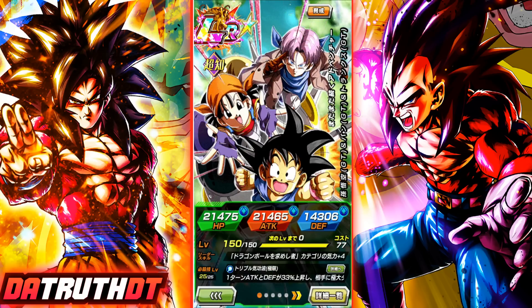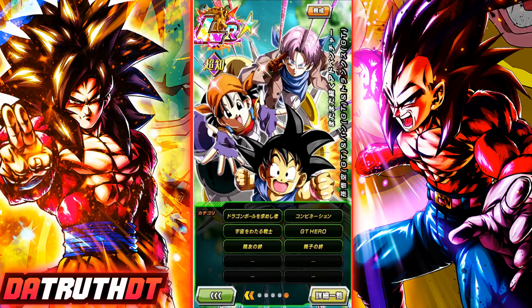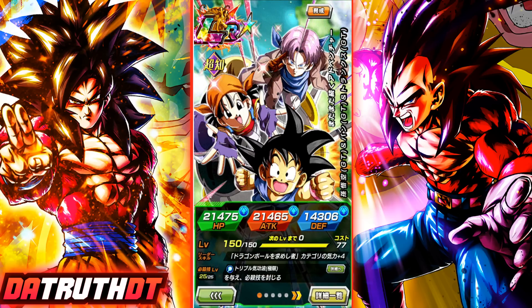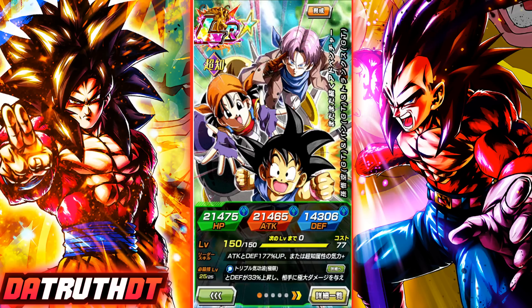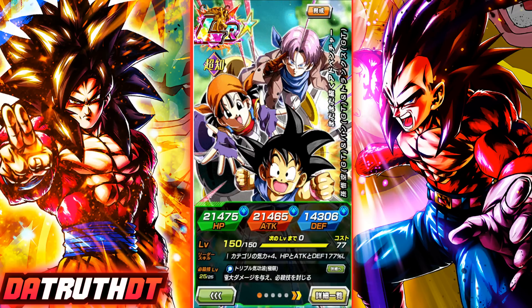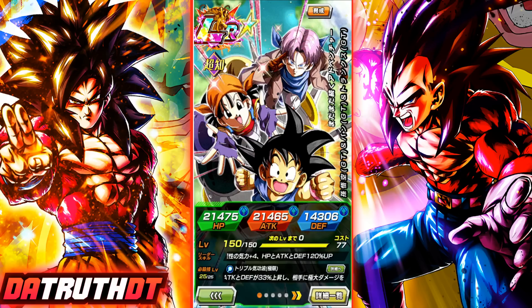Let me know what you guys think of the LR Goku, Trunks, and Pan EZA character. I think they're pretty good and I do like this unit. The only issue isn't really them — expecting this unit to have been way better doesn't seem realistic. They are ridiculously powerful as is; it's just that their team, Pan's team or LR Super Saiyan 4 Gogeta's team, needs help and more options. I really do want Dokkan to go back to GT sometime soon — there's still a lot they can do from Dragon Ball GT. Thanks for watching and I'll catch you guys next time.